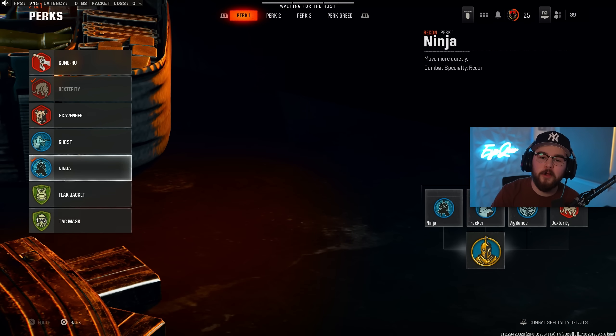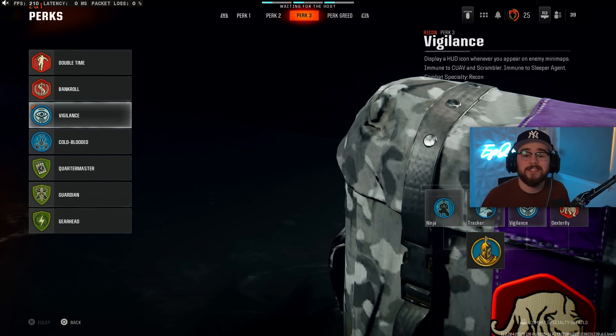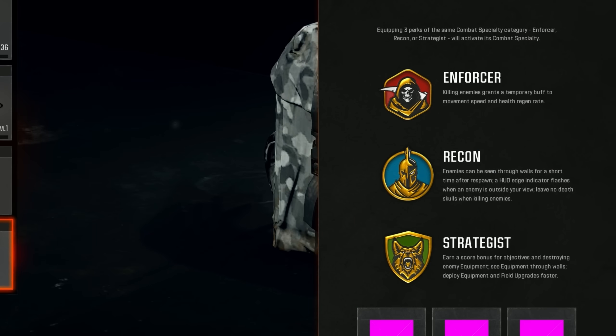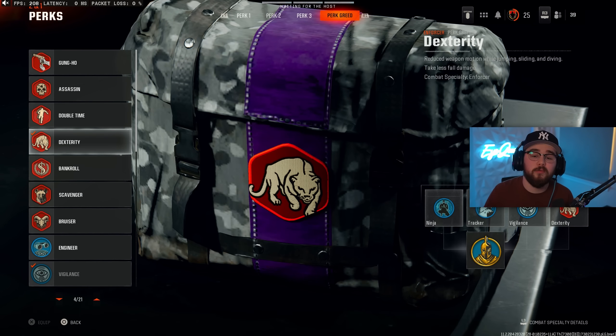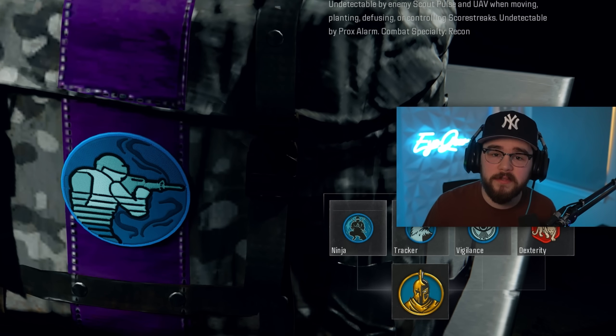Let me show you guys what perks I'm running. I like to stack all one color so you get your specialty perks. For Perk 1, I toss on Ninja, making you super silent around the map — basically dead silence. Perk 2 is Tracker, which in my opinion is the best blue perk and super useful when running around the map. Perk 3, I toss on Vigilance — stacking blue perks, and when you stack all three you unlock the Recon specialty, which gives you legal wall hacks when you first spawn in and is way more useful than you'd expect. I'm also tossing on Perk Greed to run Dexterity, reducing weapon motion while jumping, sliding, and diving, and taking less fall damage. You could also toss on Ghost to make sure you aren't showing up on UAVs. That's the perk package I'm running in multiplayer.